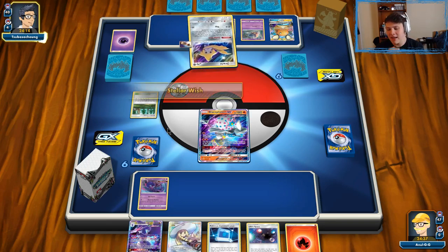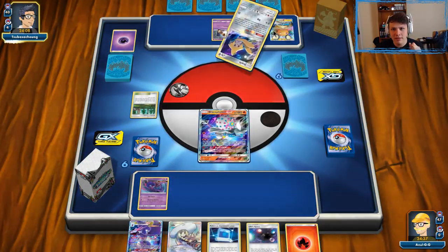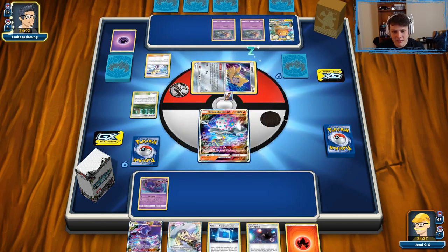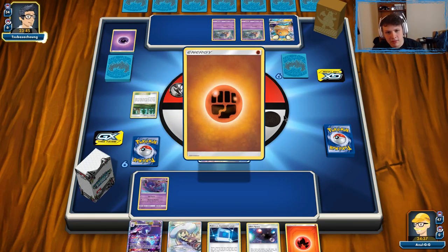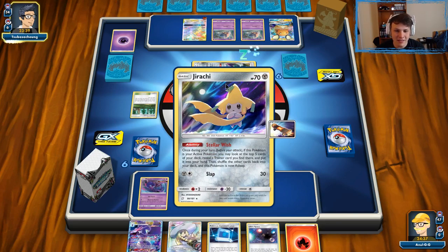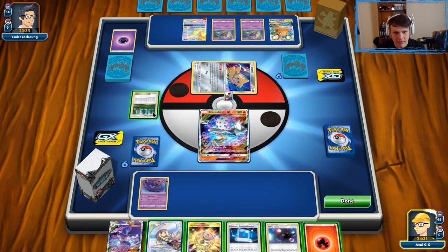There's the Dedenne — they had to use it. We're definitely going to try and snipe that Dedenne at some point with Venom Shot, and probably snipe a Malamar too — that's two things with Naganadel-GX. Hopefully Beast Energy is not prized and we can find it in a timely fashion. There's a fighting energy though — so we're playing against Giratina Garchomp for sure. Yep, there's the Garchomp-Giratina tag team. Different matchup than what I was initially expecting, but it'll be fine nonetheless.